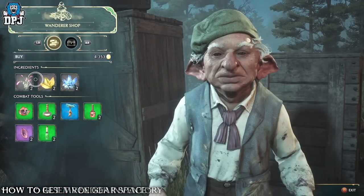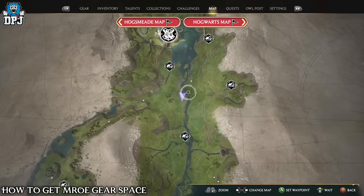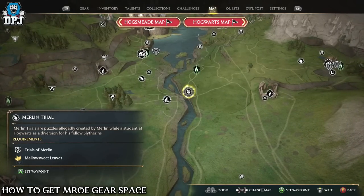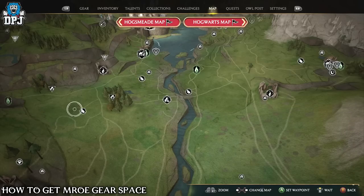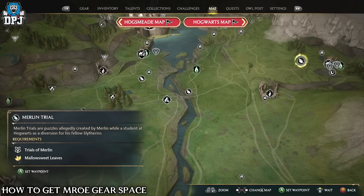If you're short on gear space and want more, you do this by completing the Merlin trials scattered around the map. The first Merlin trial you'll come across early on in the main questline. Once you've done this, you'll see them open up across the open world. Do these Merlin trials and you'll earn extra gear space.